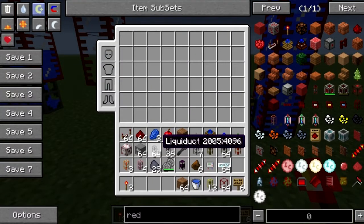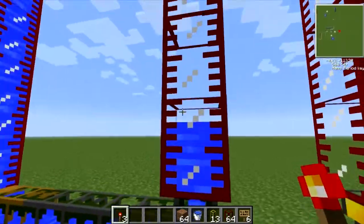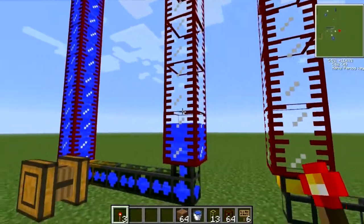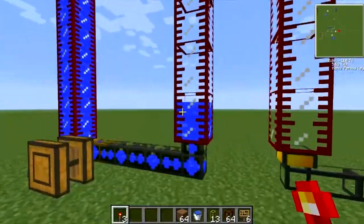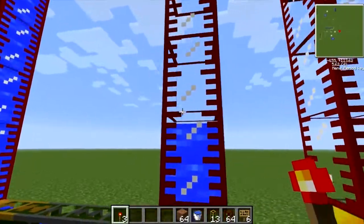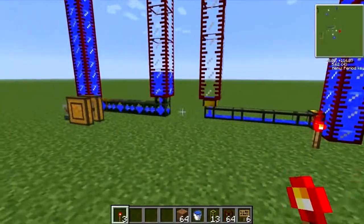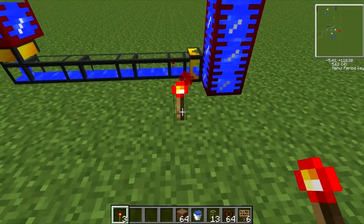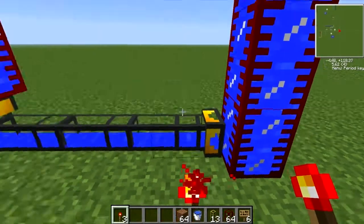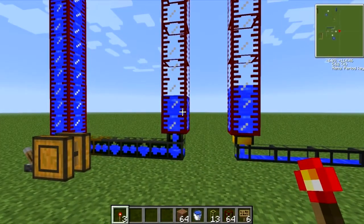Again, these are called the liquid duct pipes from Thermal Expansion. We will give you one whole head start — they are the same size. One whole head start. Come on, get up there. We'll add a redstone torch to power this pipe up, and well, it's leaving it in the dust.